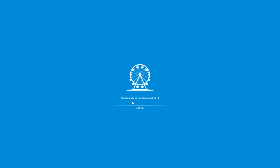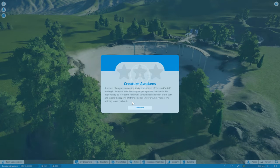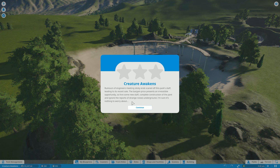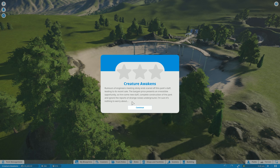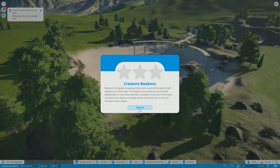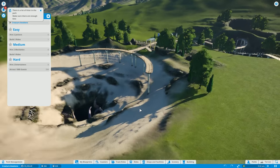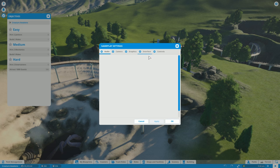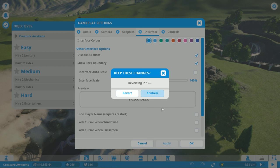Without further ado, we're going to start a brand new scenario - Creature Awakens. The backstory is that rumors of engineers meeting sticky ends scared off park staff, leading to a recent sale. So hire new staff, complete the construction of the park, and ignore the strange noises underground. Our three objectives are: easy - hire two janitors and build two rides; medium - hire two mechanics and build five rides; hard - hire two entertainers and attract a thousand guests into the park.